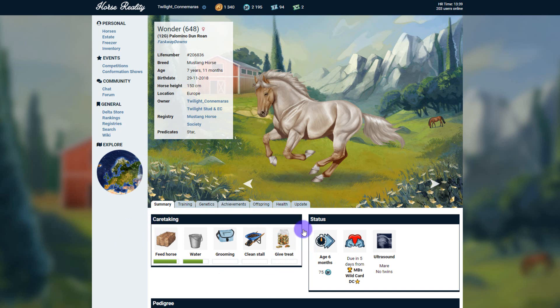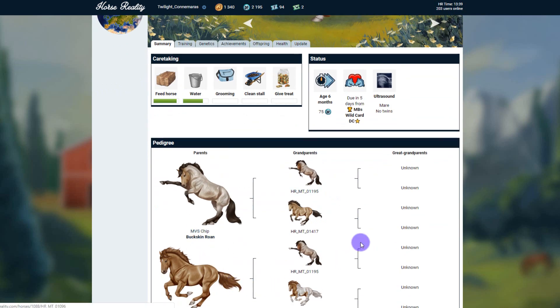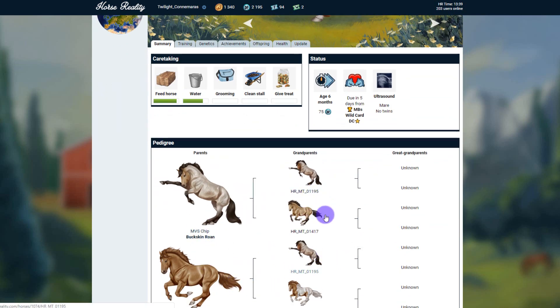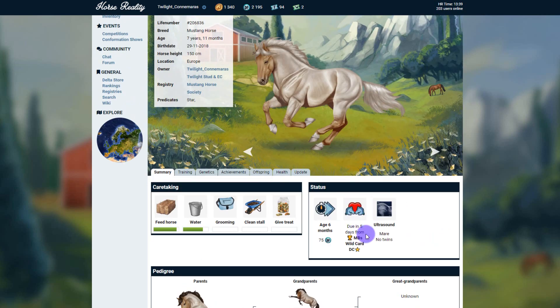The first thing we're going to have a look at is caretaking, which is located on the summary page. The summary page will usually contain caretaking, the pedigree of the horse — basically what horses are in its bloodline. Then we've also got status, for example with this mare, and this is where you can age any horse with DP. You can also see if it's a mare, if it's in foal, or if it's a stallion, whether it's at stud.